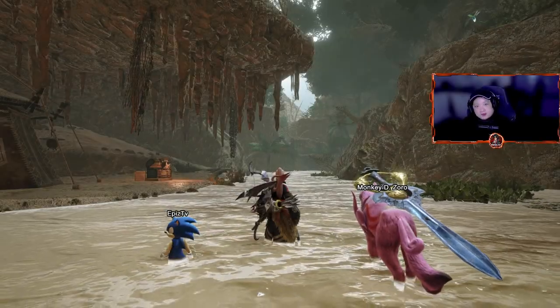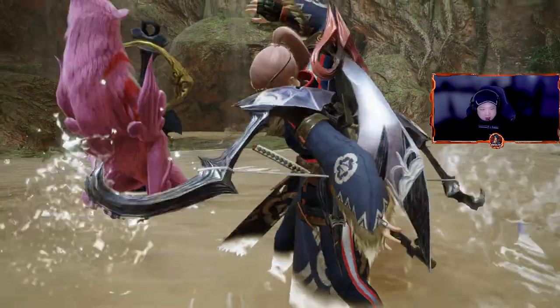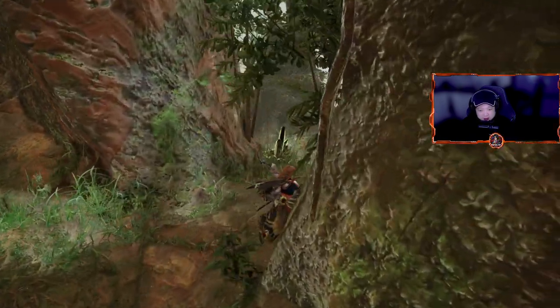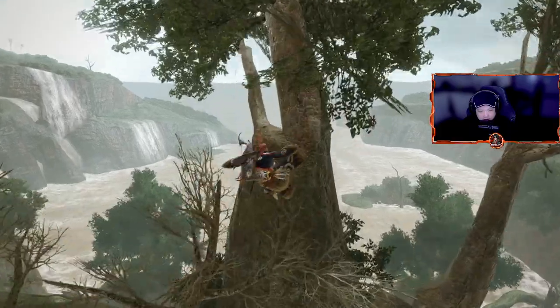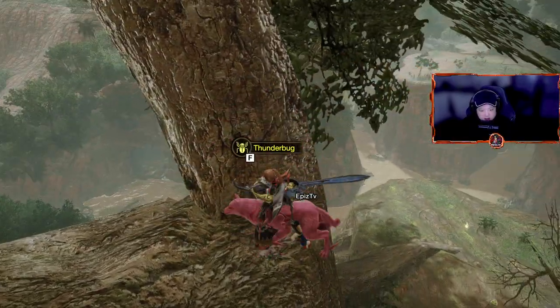Next up is Flooded Forest. The closest one here is at Subcamp 1, and we're going to fly there and take the exit with the mining node, which is right here. You can see the mining node, and you see this big tree over here. We're going to use our wire bug to get there, and here you see on the right side the thunder bug.